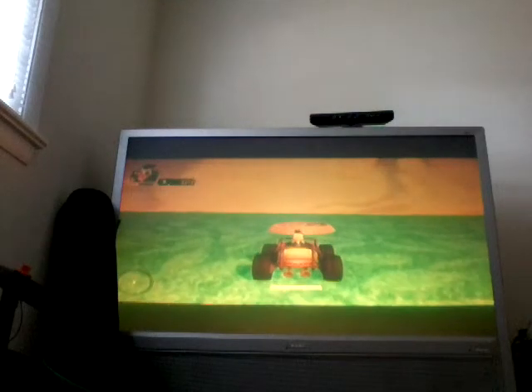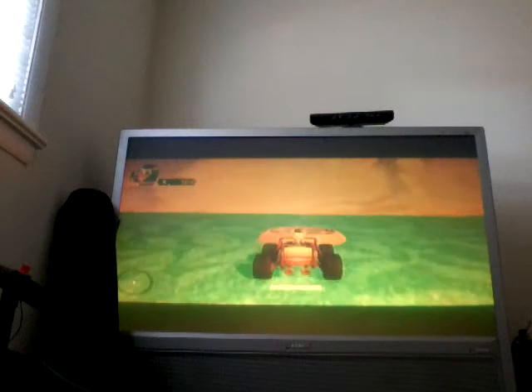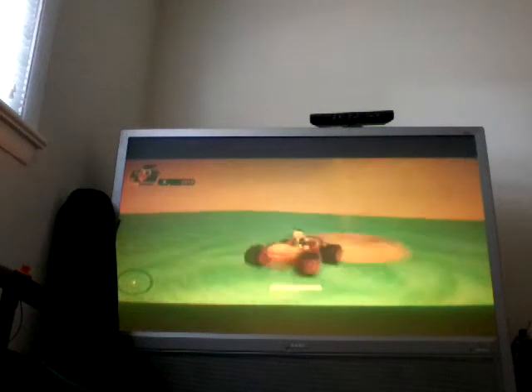So what you want to do is you want to have your stump buggy and your fan. You want to have a fan placed in the world, and you want to be in your stump buggy. Of course, you want to edge slowly towards the edge of the fan, and then you want to jump, and then you'll be on the fan.